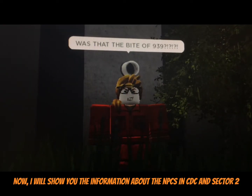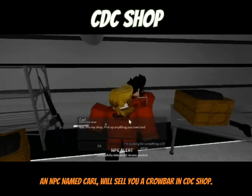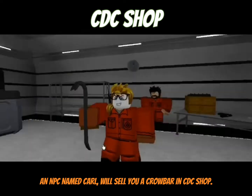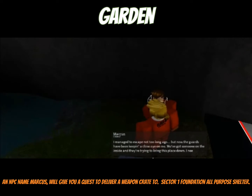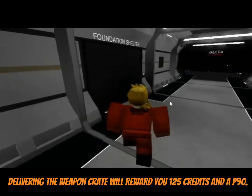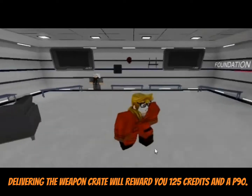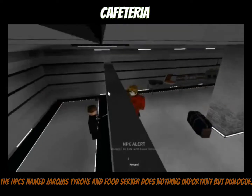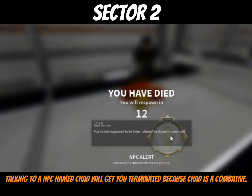I will show you the information about the NPCs in CDC and Sector 2. An NPC named Carl will sell you a crowbar in the CDC shop. An NPC named Marcus will give you a quest to deliver a weapon crate to Sector 1, Foundation All-Purpose Shelter — delivering the weapon crate will reward you 100 credits and a P90. The NPCs named Jarquist Tyrone and Foobserver do nothing important but dialogue. Talking to an NPC named Chad will get you terminated because Chad is a combative.